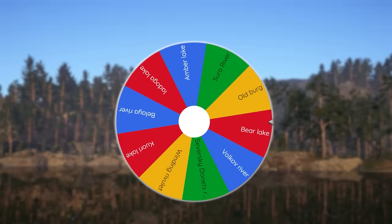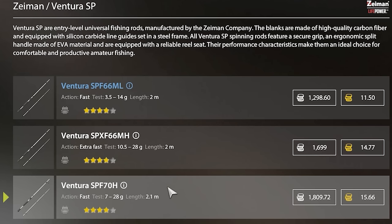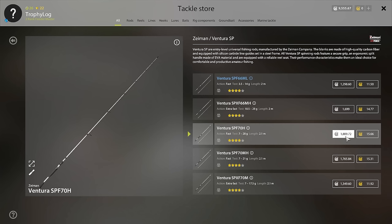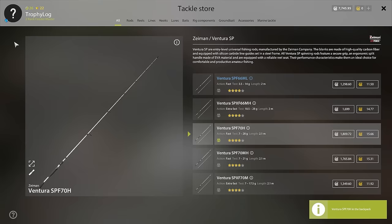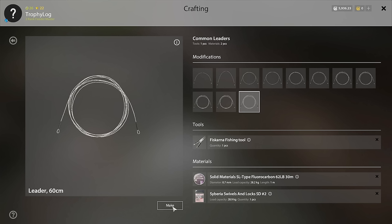We're going to Quarry Lake. My plan right now is to troll on quarry, and for that we need some new rods to use with our caliber reels. The rods I have in mind are Ventura SPF 70H — thanks Borna for suggesting these. These are actually the new meta as I've heard. Now that we have these rods, let's use our fishing tool to make some new leaders.